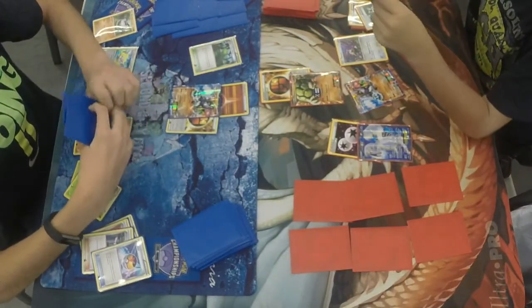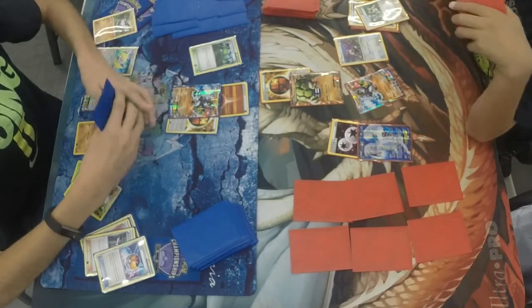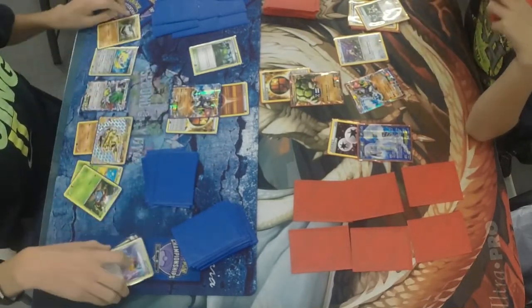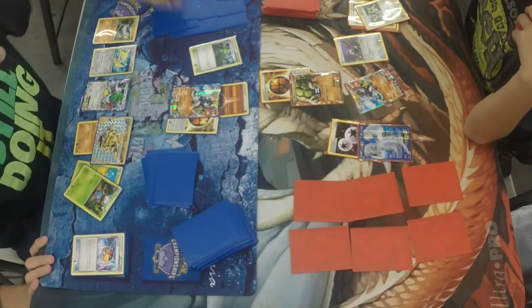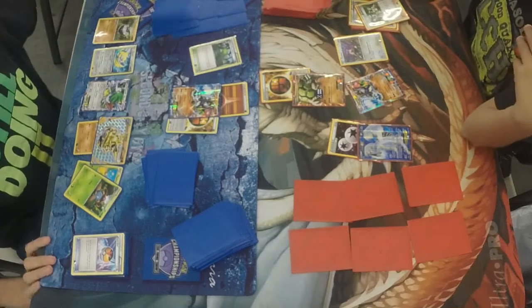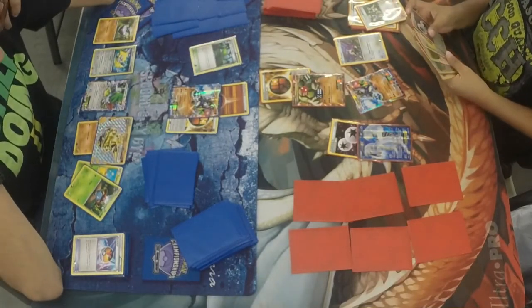John is thinking about how he's going to play this out. He might just go with Zygarde's second move that heals. He doesn't have any damage on it, so he does use the second move for 80.